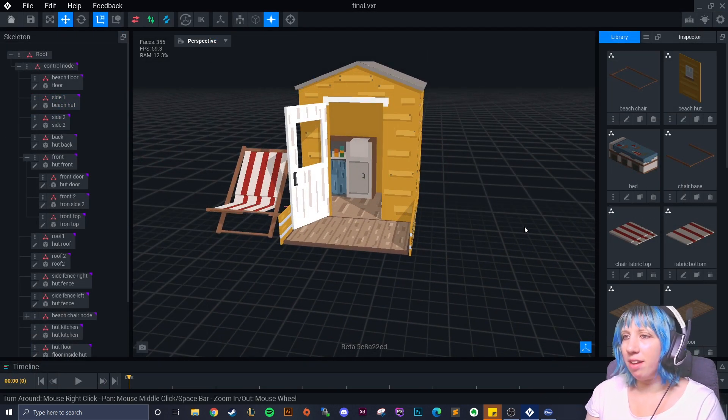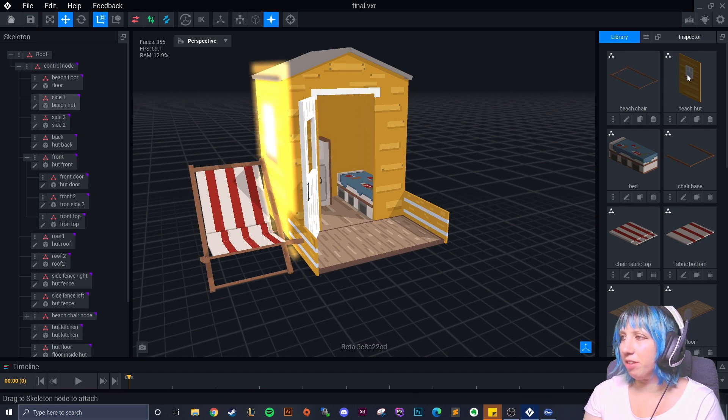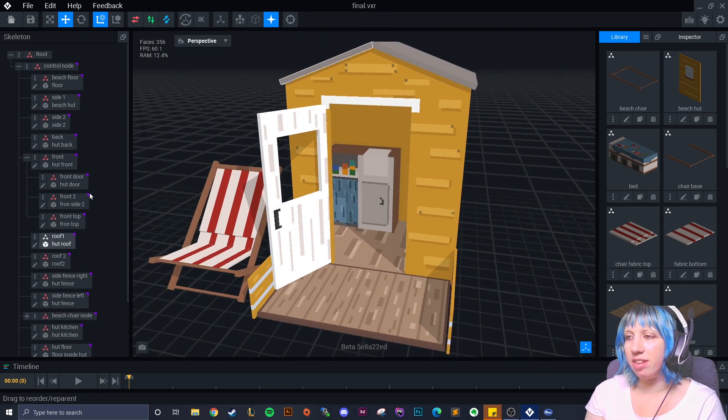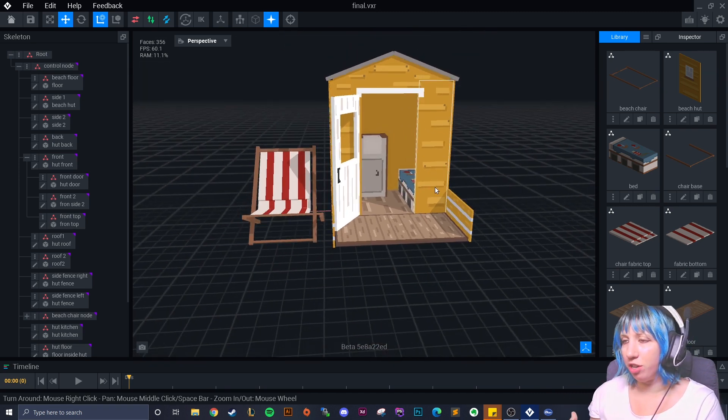More complex assets involve putting a bunch of models together. Each of these down the side are single models from the modeler that we've imported into the animator, and this is a complex model created here. There are no animations on this one — it's just a complex assembled model.